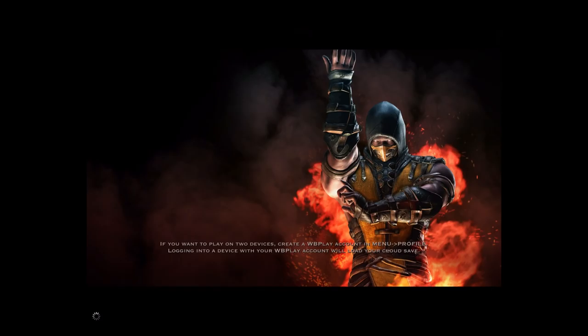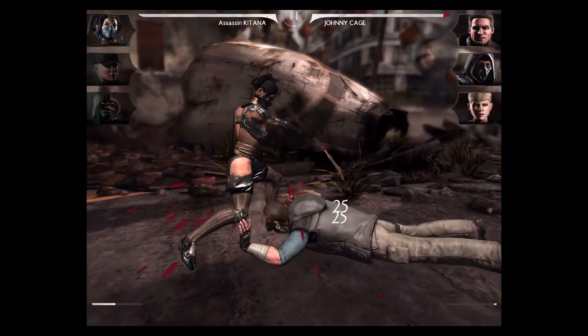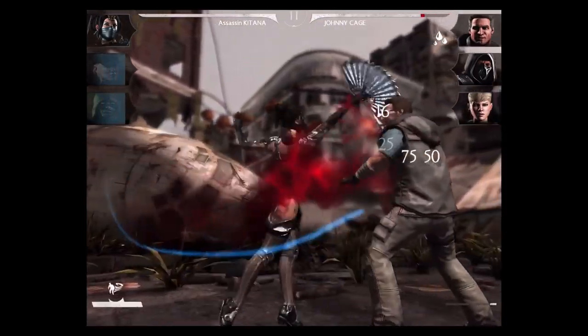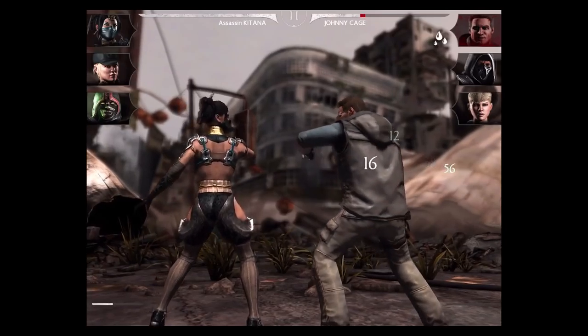We're going to do a couple of tests here. We're going to test out first how much damage Katana can do with her level 1 move at level 1, and then we're also going to test out Ermac and see how much he actually gains from sacrificing Katana. So at level 1, that stabs for about 150, 175 with a bleeding opponent. And the uplift for 500 is really good for a level 1 card.